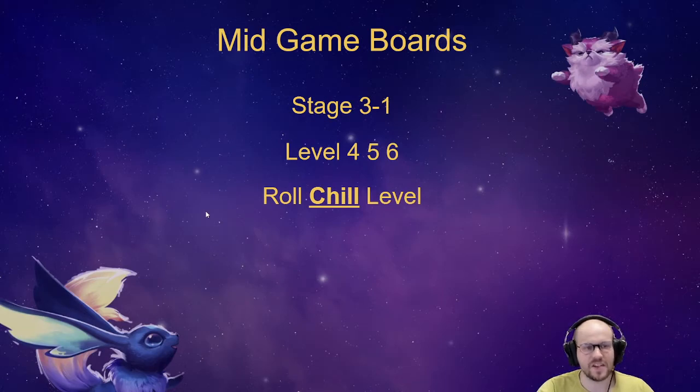There are three options on stage 3-1. You're either level 4 because you're playing a reroll comp and you're going to roll on level 4, or you're level 5 which is the most common option — you're just going to chill, not level, not roll. Or you want to level to 6 to continue your win streak, or possibly you're already level 6 because you leveled on stage 2-6 to keep your win streak.